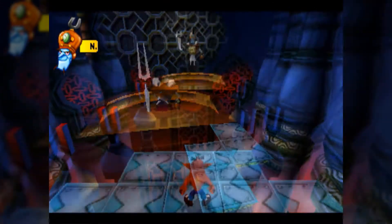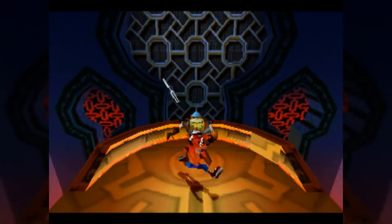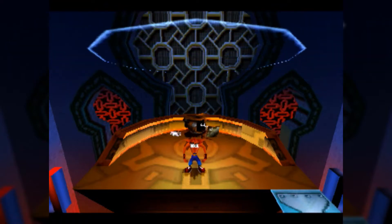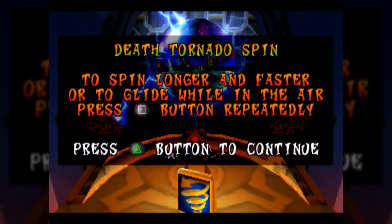One accidental death later, N. Trophy goes down pretty easily. For beating him, we get an interesting ability: the Death Tornado Spin. To spin longer and faster, or to glide, mash the square button while you're jumping. It's essentially a hover.